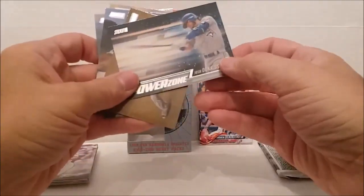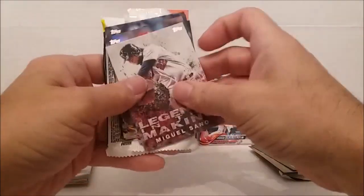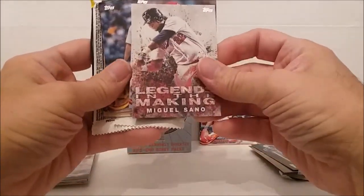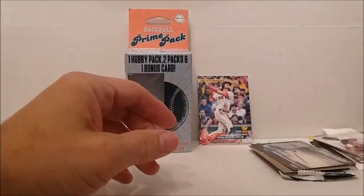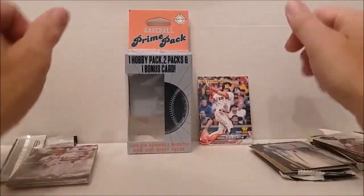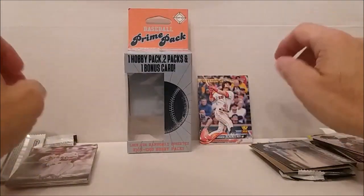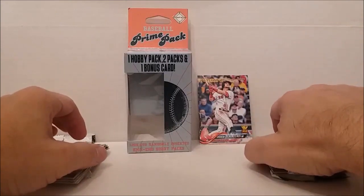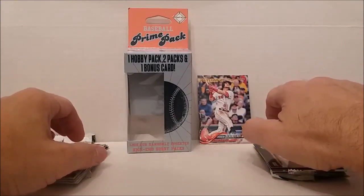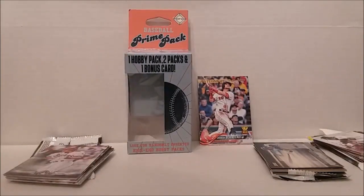That's it. We had an Ivan Rodriguez Legends card out of that hobby pack, the Power Zone out of Stadium Club, a so-called Legends in the Making, the foil card of Lance Lynn — and that's all. Nothing else. Well, there's my rating for this one. Thanks for watching — hope you'll like, subscribe, hit the share and notification bell, and see us again next time. So long for now.